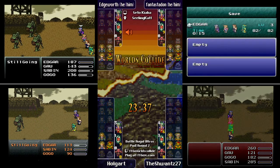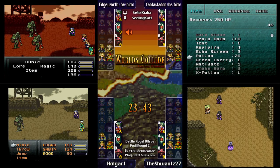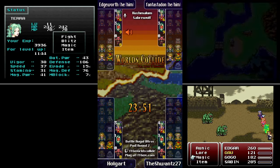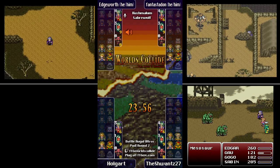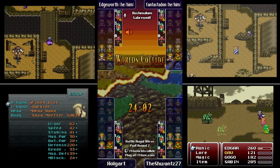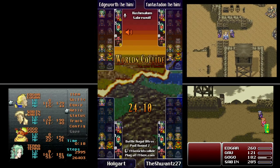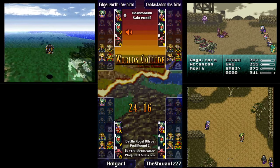Holgart is being very liberal with Shuriken right now between Edgar and Gogo. Nearly everybody is now in the Imperial Camp — it's just such an early good check. Edgeworth is just finishing up. Edgeworth did not put Terra on the team — interesting. I didn't see what she had, but they have a pretty solid team. Holgart is putting her on though.